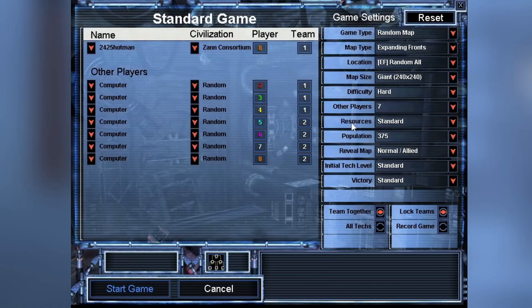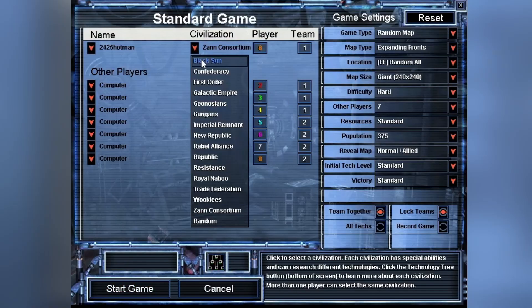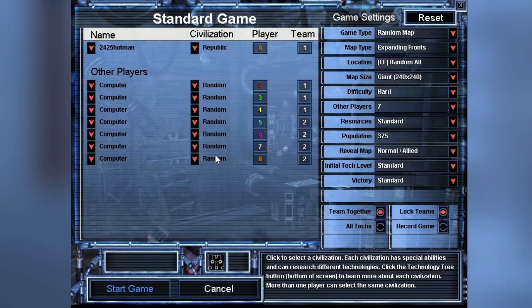Hello everyone, it's your boy back at it again with another video. This time we're doing a tutorial on tech level one — what to do, different strategies, different builds, how to place your buildings and all that stuff. So let's jump right into the video. The first thing you want to do is pick a faction.